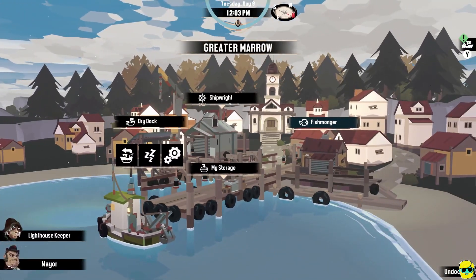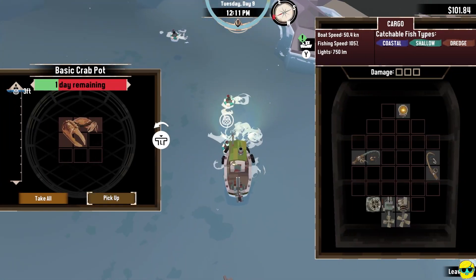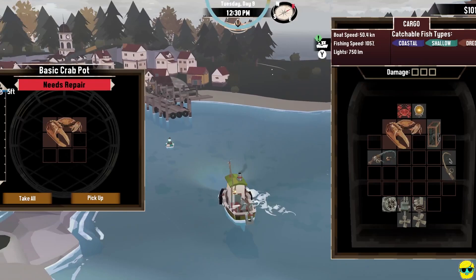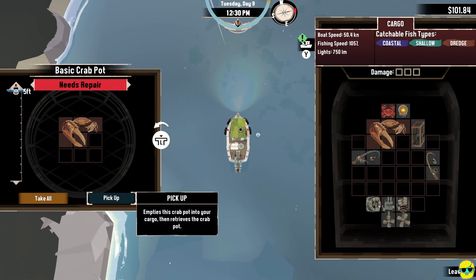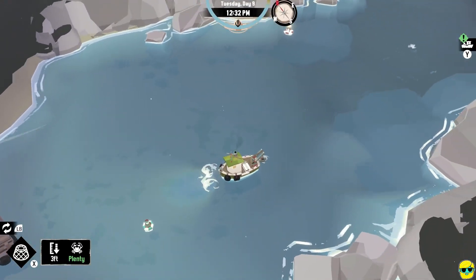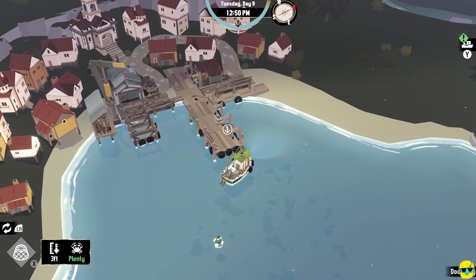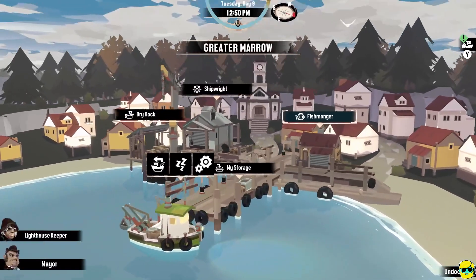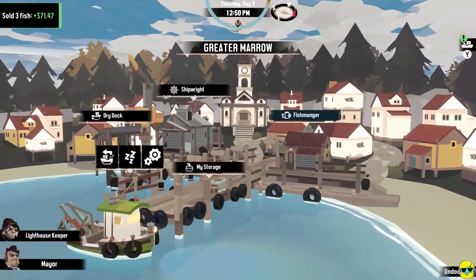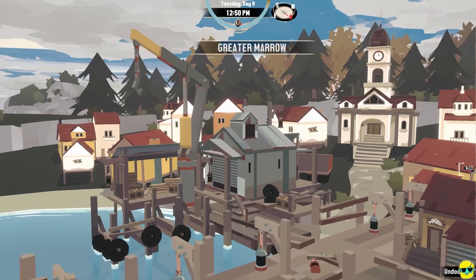Do I have any crabs to catch right here? I think I do — let's go pick these up. Nice, Fiddler. I picked up the whole thing — when it needs repair you can just pick it up and you'll get the crab and the trap. I'm going to drop this one trap that I have though — it doesn't need fixing. We will sell our fish — we get 71 bucks for those. And then we'll go over to the shipwright and repair our pot for 15 bucks. We have 158 bucks.